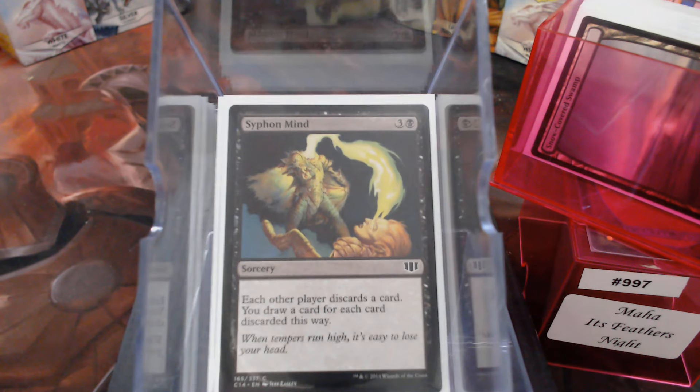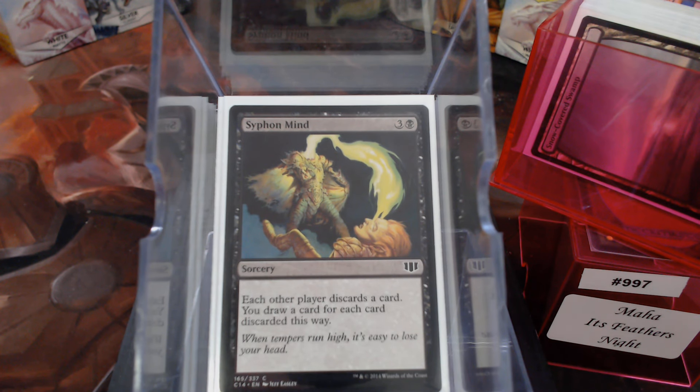Card draw. It's been a couple years since I've preached the joys of Siphon Mind, but this is a card that every black Commander deck should probably have. For four mana, each other player discards a card and you draw cards equal to what's been discarded — that's insane. It scales with the size of the game. Four mana to draw three, four — in some of our games, seven or eight cards.